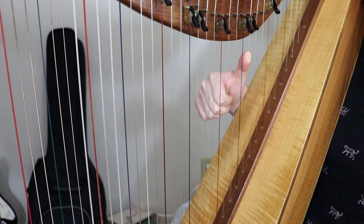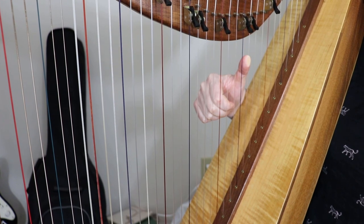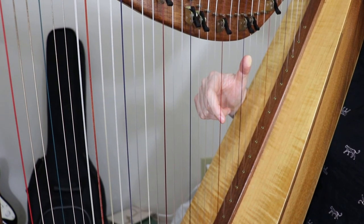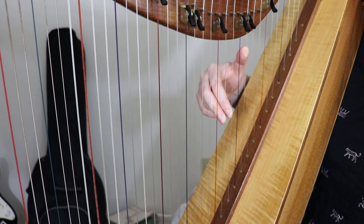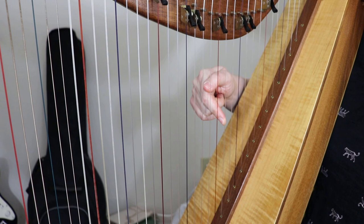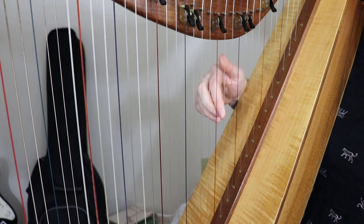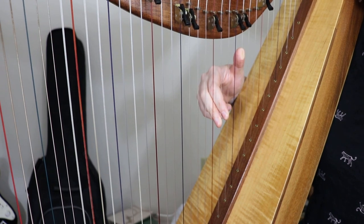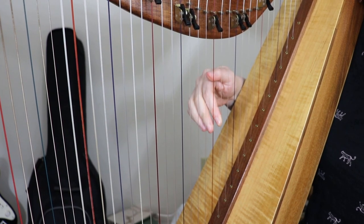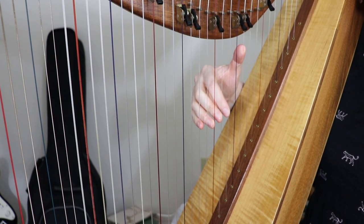We're going to do that by doing an overlapping bracket. Before you ever play the thumb in this first phrase, you're going to sneak your second finger back down to the D. So right before I played the thumb, my second finger was ready on that D. I'll play these first two phrases together — so you see how they flow one right into the other.